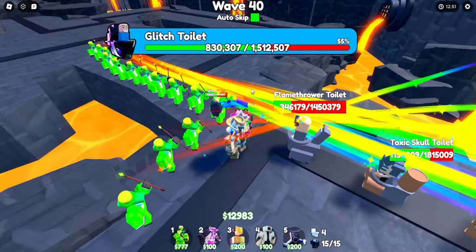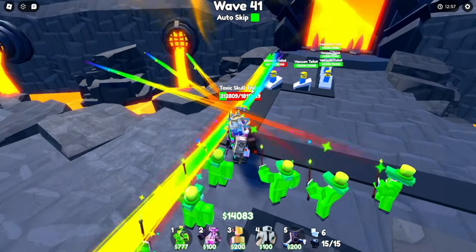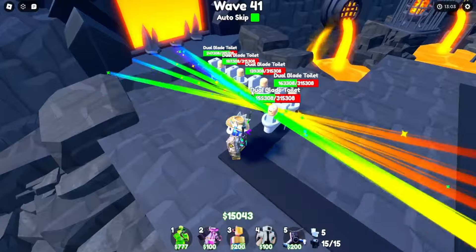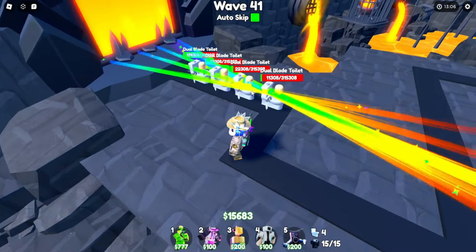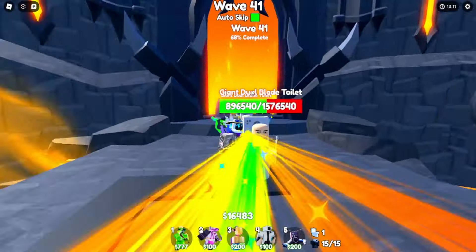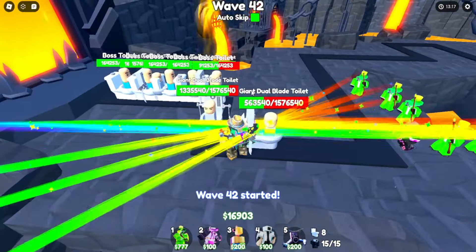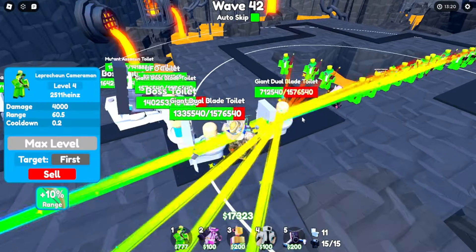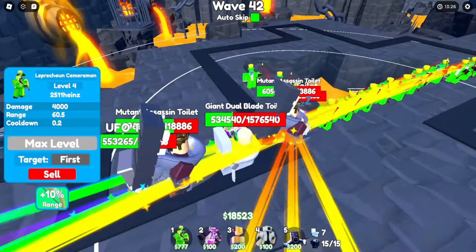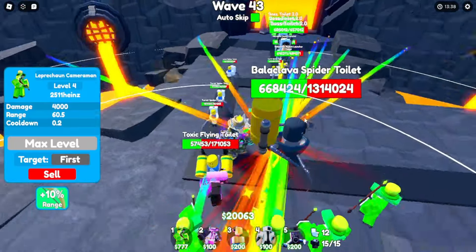Come on guys, kill this glitch toilet — murder him! Wave 41, come on, kill him. He's almost dead — and he's dead! We're killing these vacuums so fast, now we just have these giant dual blades. Wave 42 has started — kill them all! Murder those toilets, kill the UFOs. UFOs are breaking through — that's not good. Okay, we have the situation handled, fortunately.